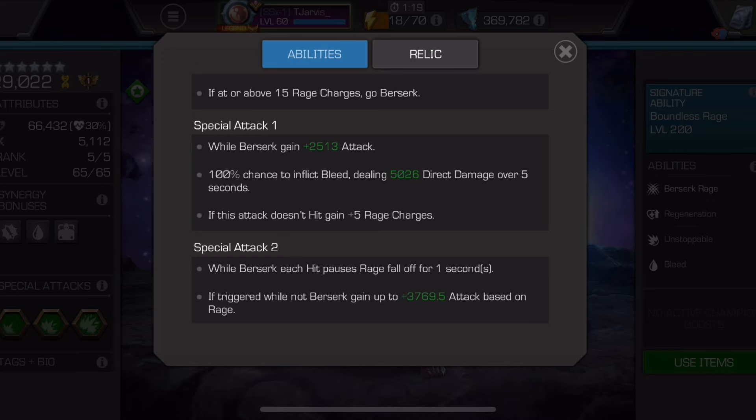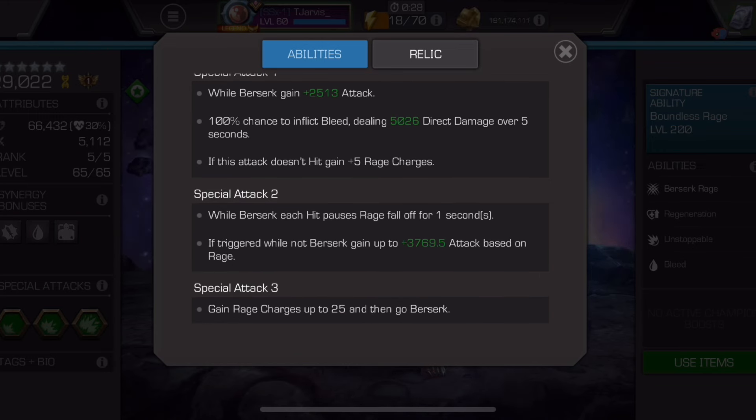Special 1 while in Berserk gains extra attack, and has a 100% chance to inflict a bleed — a very strong bleed with the attack boost, coming out to around 15,000 bleed damage over 5 seconds. If the attack doesn't hit, you gain 5 rage charges — but if you're playing aggressively, they'll be against the wall when you throw it. Special 2 while Berserk pauses all rage decay for one second per hit, which is nice, but typically you'll be caught up trying to nuke with Special 1 constantly.